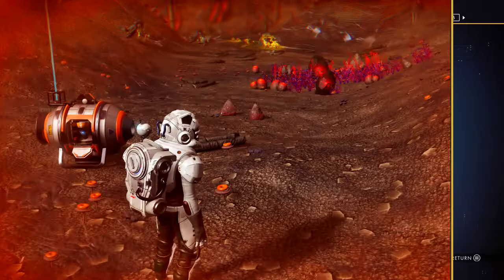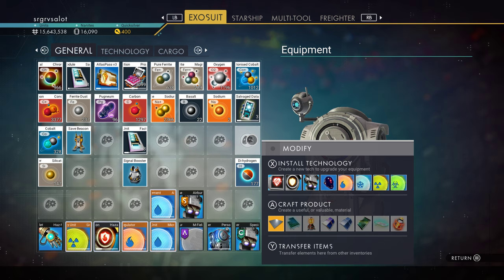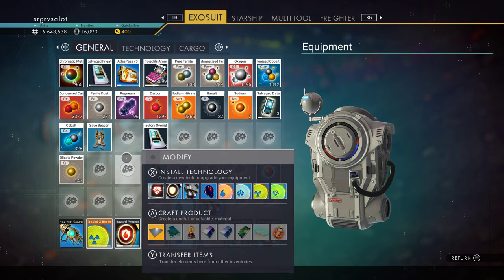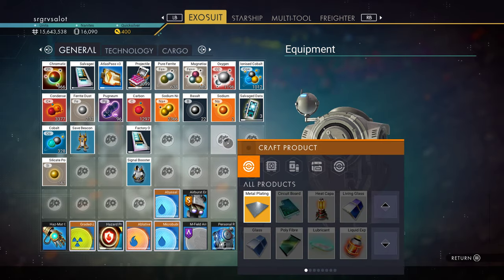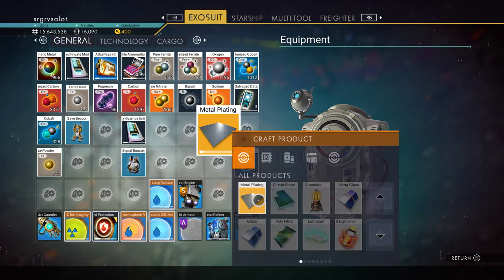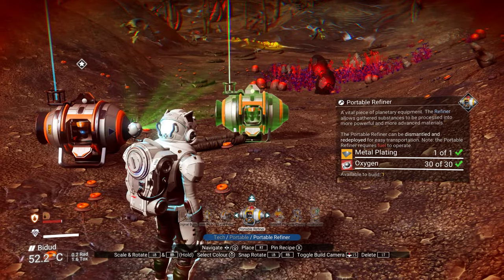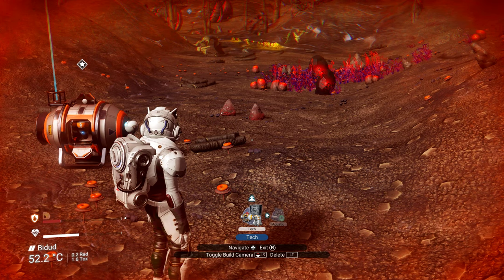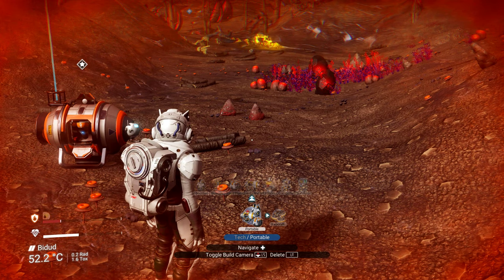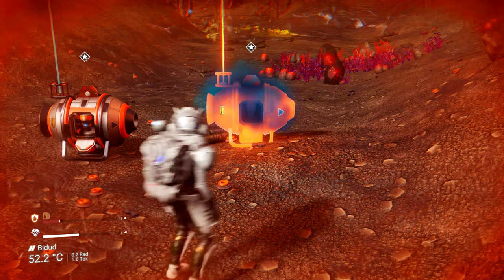Step one: go into your inventory, into your Exosuit. Find an open spot, press A to craft the product, and pick metal plating. Then press up on your D-pad to bring up the tech screen — it'll look like that. Then Portable Refinery.